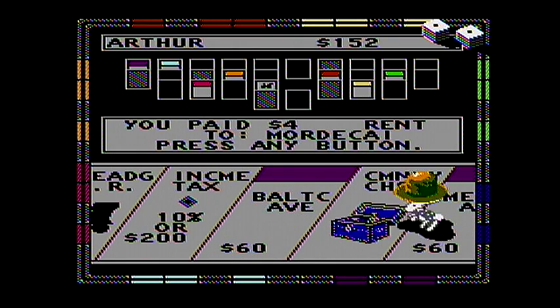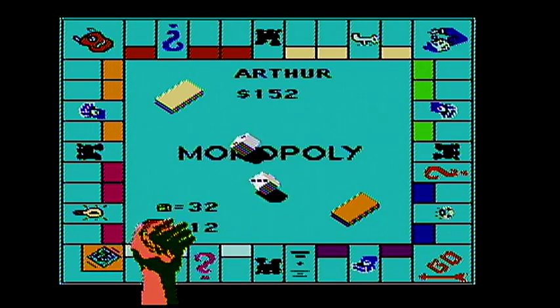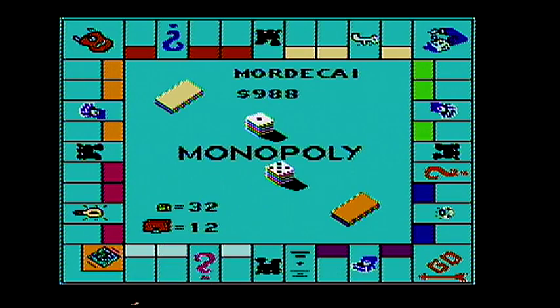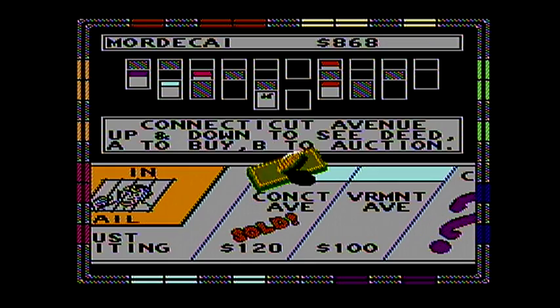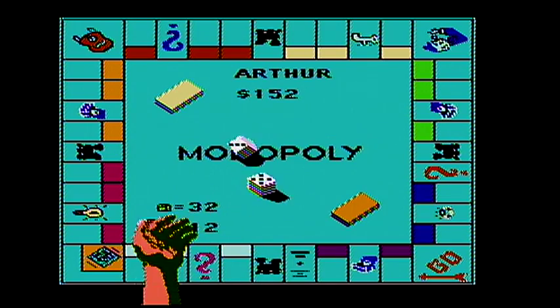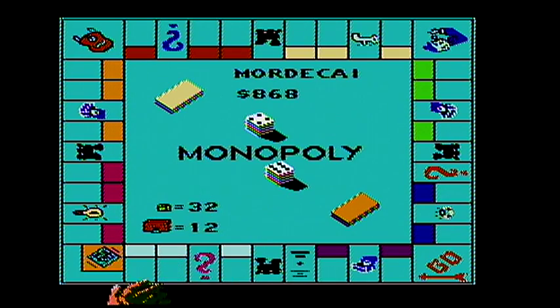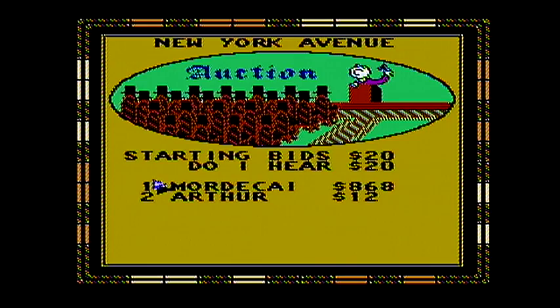We can't let Arthur get Mediterranean Avenue. He owns Oriental Avenue, so I have to buy it. He's at a hundred fifty-two dollars. Arthur is down to twelve dollars. I will take New York Avenue for twenty dollars — that's a good price for New York Avenue.